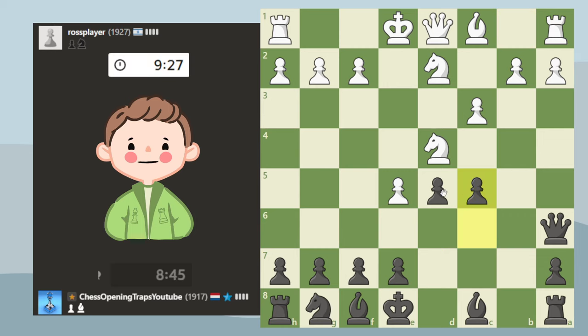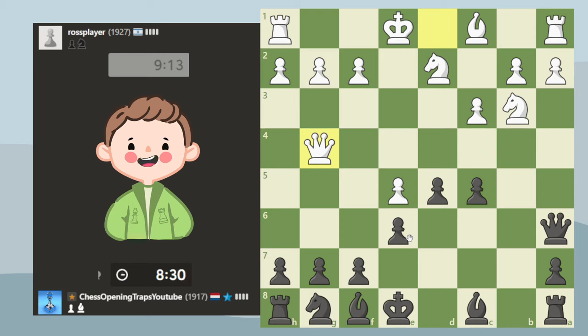I could consider kicking the knight out, which gives my bishop a square. If he goes there this pawn is attacked, so maybe it's still better to play this and bring my bishop here. I have good control over the center, he can't castle, so I think the opening is a success.